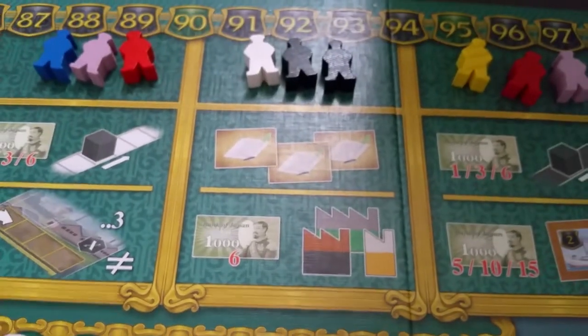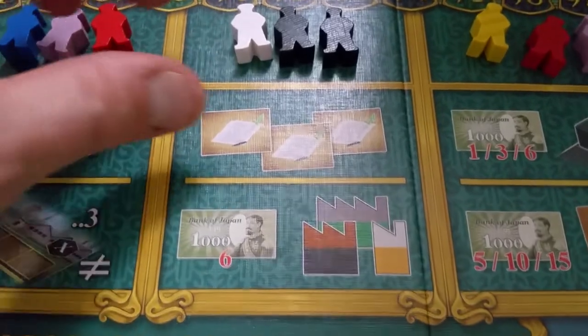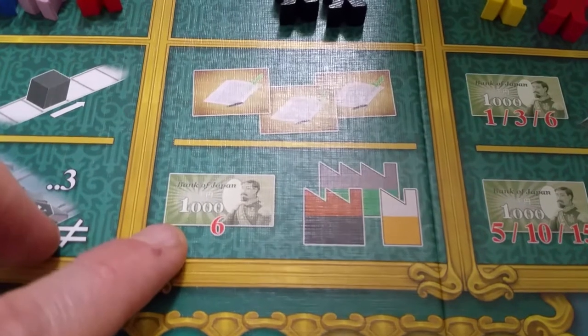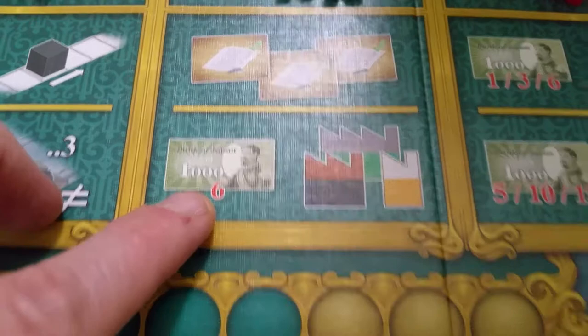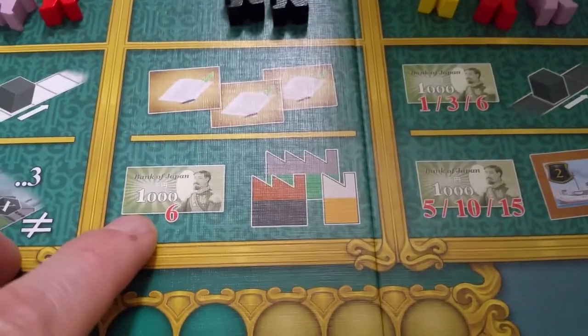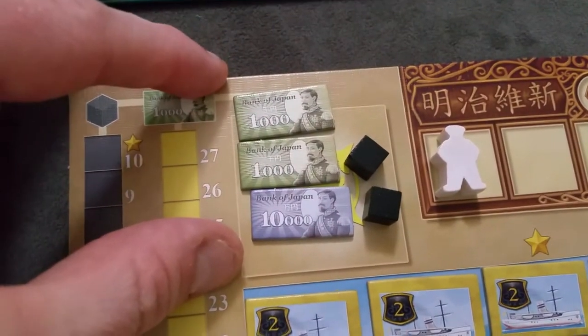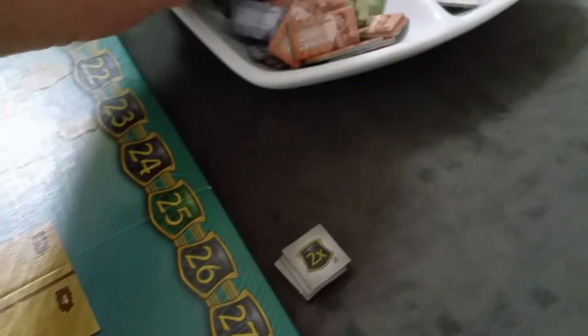Let's talk about the build factory action. All factories cost 6,000 yen in the game, regardless of type. So you'd pay your 6,000 from your budget area — for example, pay 10,000 and get 4,000 back — and then you can decide to build one of the factories.